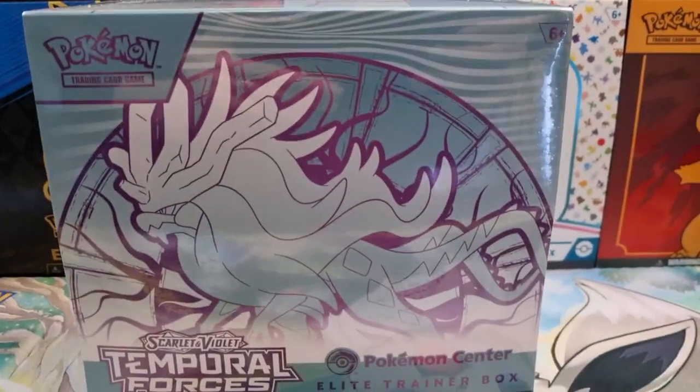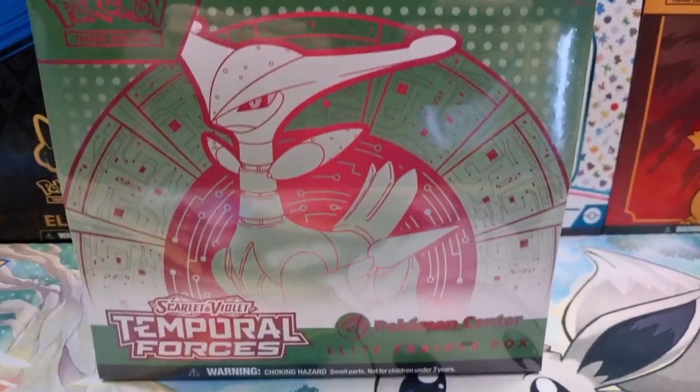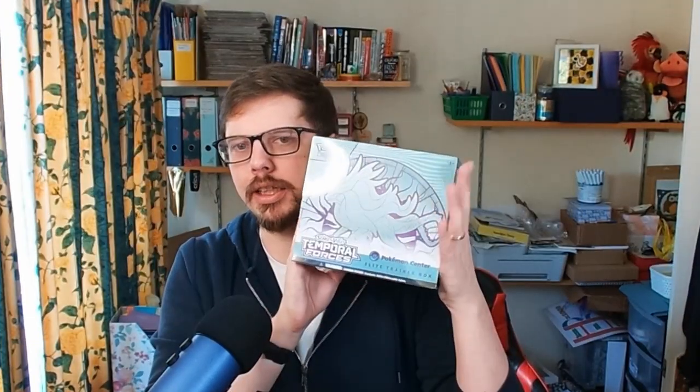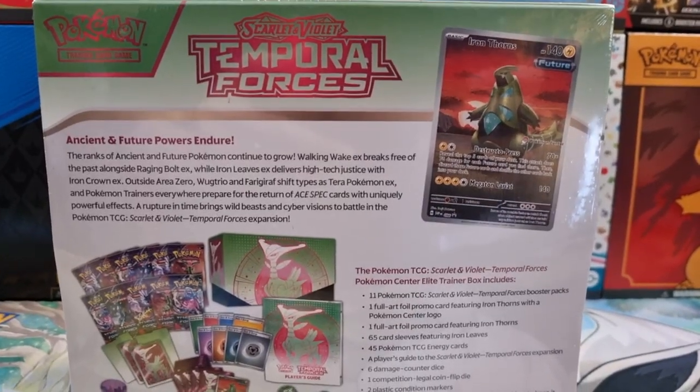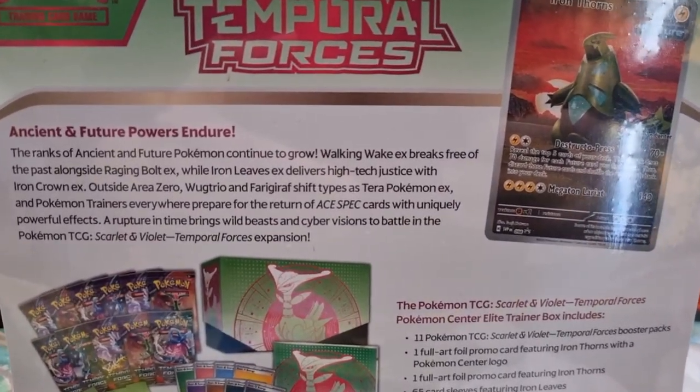In today's Pokemon card opening we're opening up the new set Temporal Forces, in particular the Elite Trainer Boxes — not just any Elite Trainer Boxes. We're opening up the Pokemon Center exclusive versions because we're completely degening and we like to spend money. In the Scarlet and Violet era there's been quite a few new sets, and they've got two ETBs — the Future box and the Ancient box. Let me know in the comments which you prefer: are you an Ancient Pokemon fan or a Future Pokemon fan? Me personally, I'm on the Ancient side.